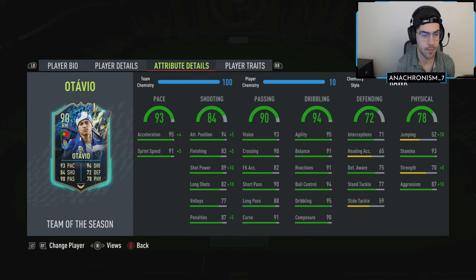Taking a look at his dribbling, he's got 95 agility, 91 balance, 94 ball control, and 95 dribbling stats, so expecting him to feel pretty smooth on the ball in game. Looking at his physical as well, we're going to have 93 stamina so he should be lasting the full 90 minutes, and we're boosting up the strength and the aggression with the Hawk chemistry style.